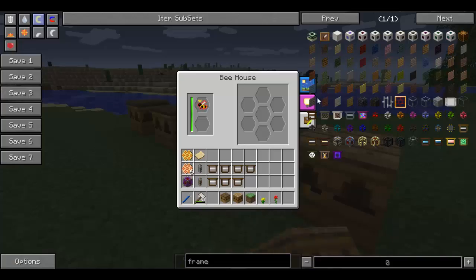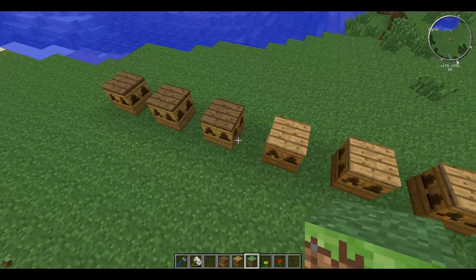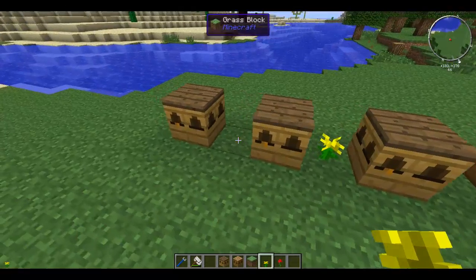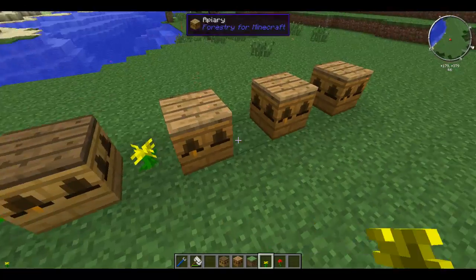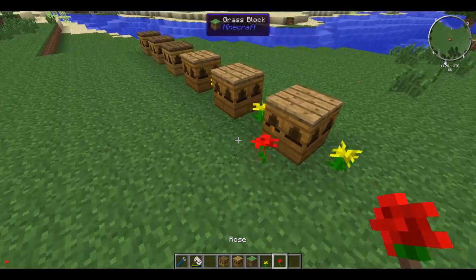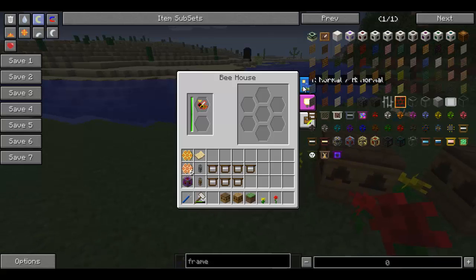Going back to the no flowers warning - it's saying that there's not enough flowers around it of the particular type that it wants. So I'm going to place the flowers it needs. I believe it is a combination of the red and yellow flowers - you can probably put just one. I'm just going to put a couple in there and we'll see how it goes. Now it's happy.